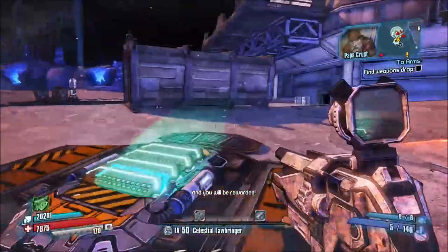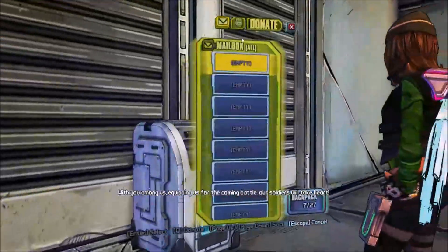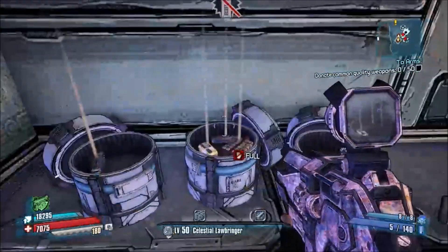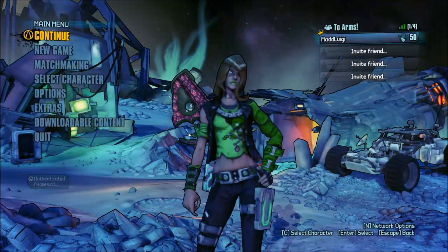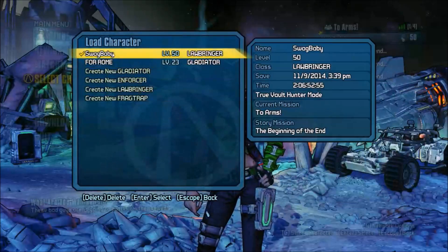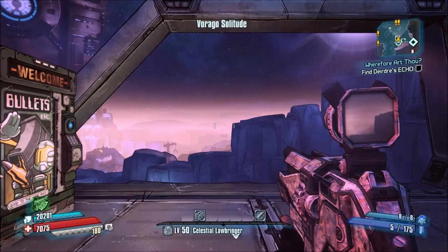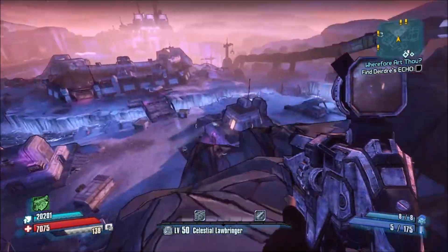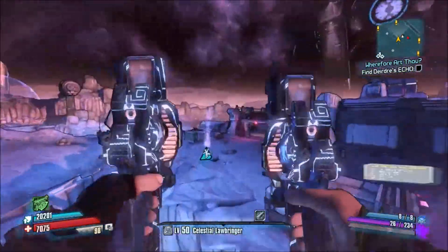Once you get there, he's going to tell you that you need to get 50 common weapons and donate them to the cause. You're going to have to get 20 common weapons into the mailbox. I have a pretty good strategy for doing this. I would suggest waiting until you're level 50 to do this, because at level 50 you're not going to be playing through the game to get commons naturally.